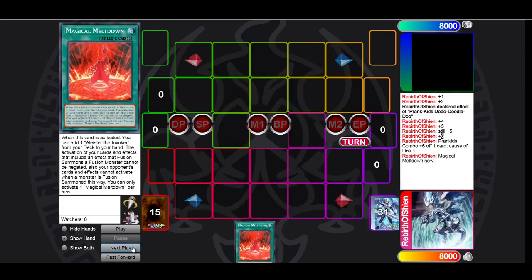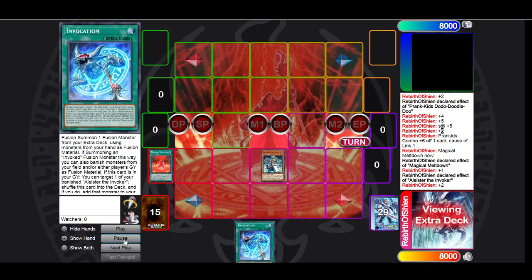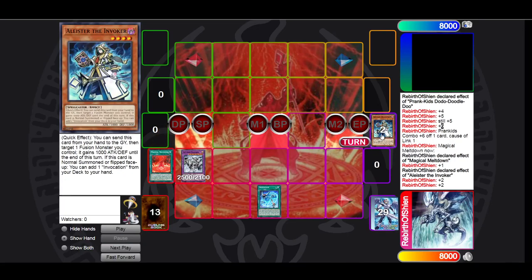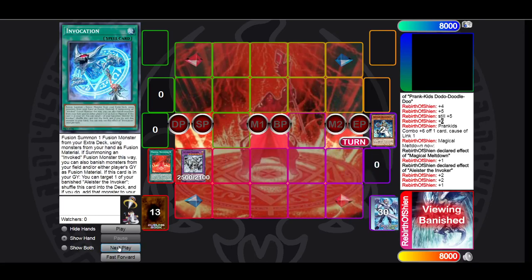Next, we go for another line of play: Magical Meltdown. Magical Meltdown searches Aleister, which is a plus one. Aleister searches Invocation for another plus one, so we're plus two. Then we go for Moon Maiden, which is a plus zero. Then Invocation, which is a minus one because we're banishing the Moon Maiden. If we go for Almiraj into the Secure Garden and then special summon Purgatrio — or if your opponent has a Light in graveyard — we're going to be plus three at this point. And then we go plus one off of Invocation for a plus four.